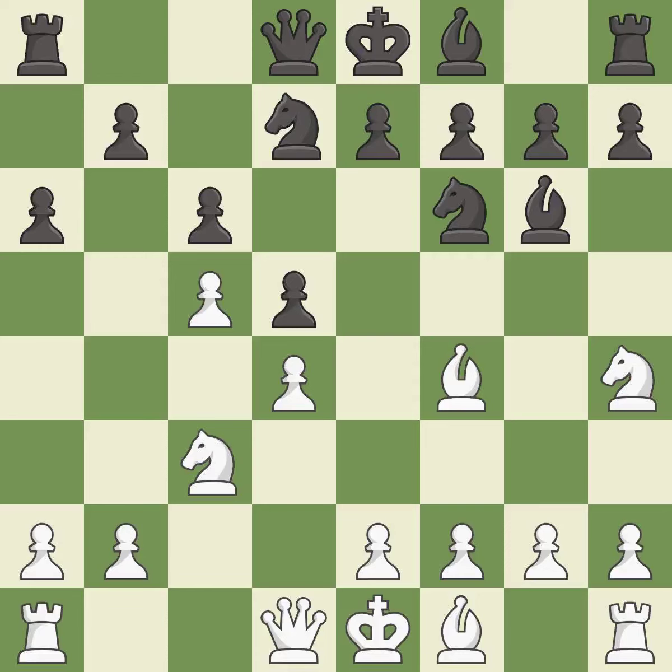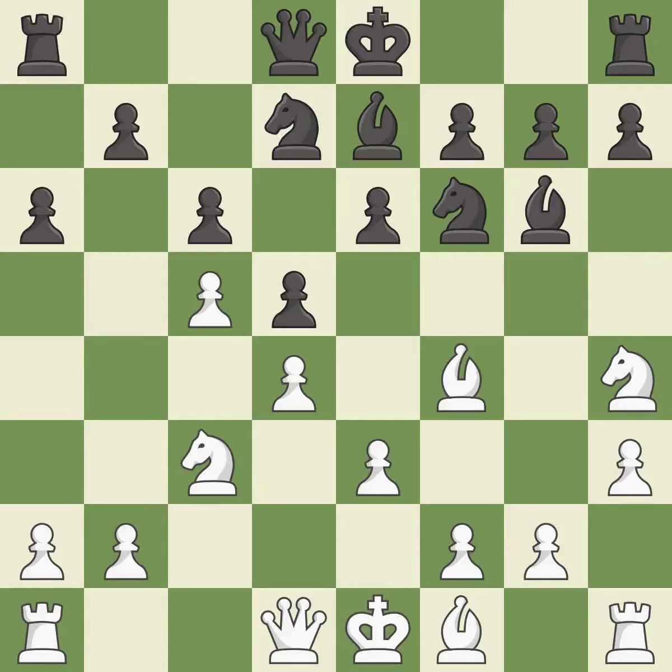This develops a knight off its starting square, getting it into the action — it is best. This prepares the bishop for development; it is good. This threatens to reveal an attack on a knight — it is a mistake. This overlooks an opportunity to develop a bishop off its starting square; it is an inaccuracy. This ignores an opportunity to threaten winning a pawn — it is an inaccuracy. Forcing the opponent to double their pawns helps create weaknesses.